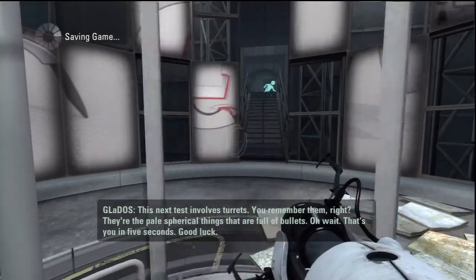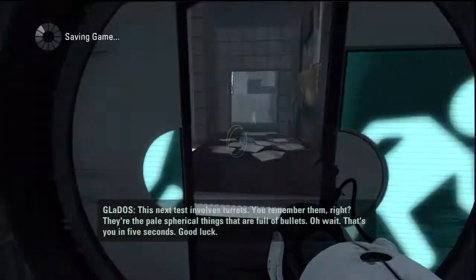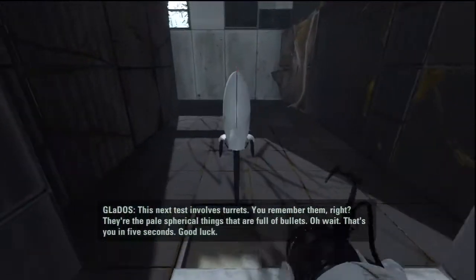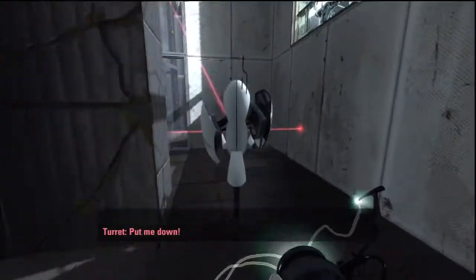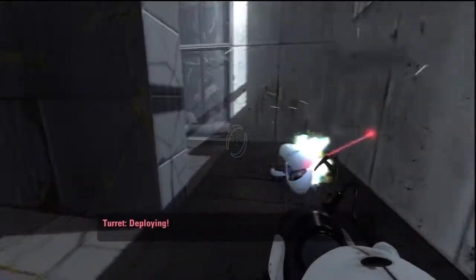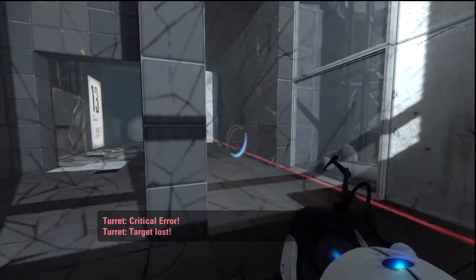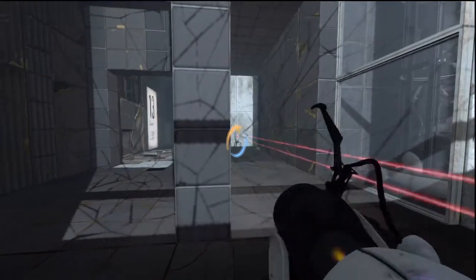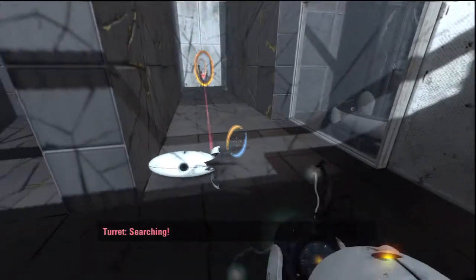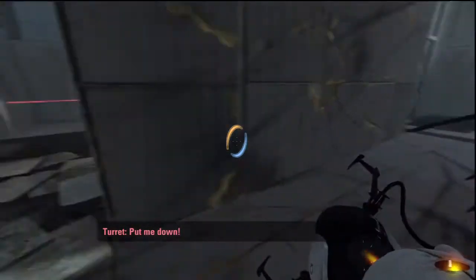Okay, this next test involves turrets. Turrets? Turrets. I believe they're called turrets — that's how I call them. Can I pick these up? Yep. Can I get it to shoot out the other one? Oh no, not me. Yeah, wait — I have to get it to shoot out the other one. Or I'll just jump right behind it. Yeah, I'll just jump right behind it. Get owned, turret.